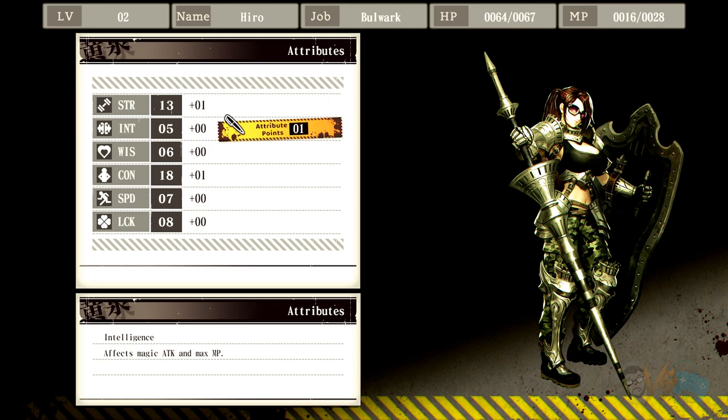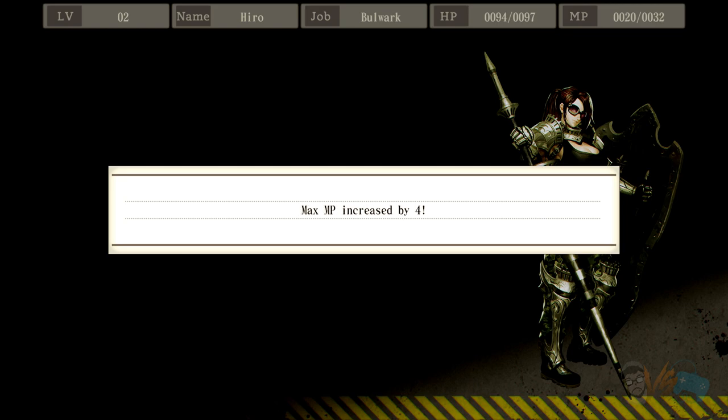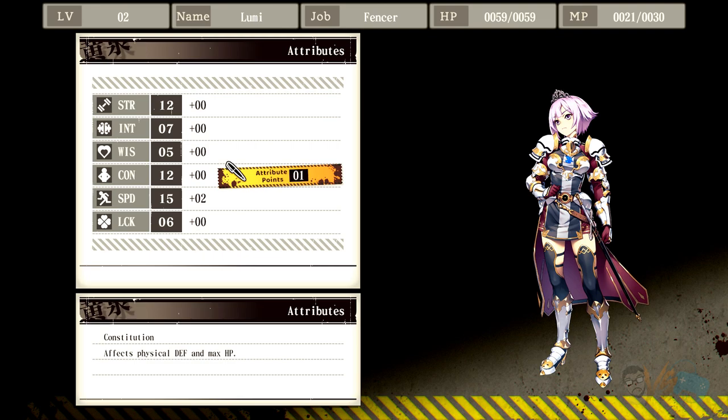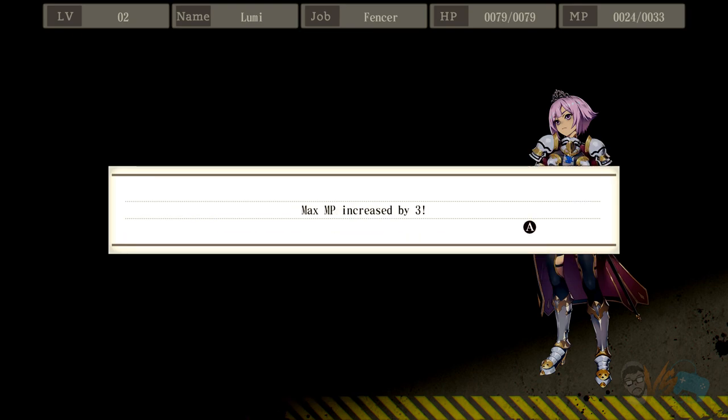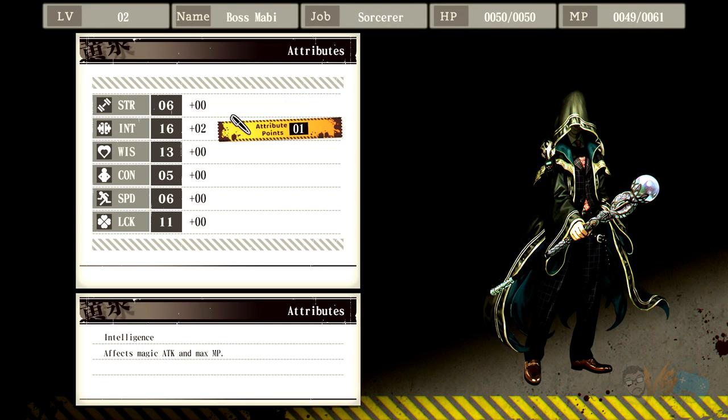Healing and max MP — her max MP doesn't go up that high. Constitution, by far. Loomy's speed is really high, constitution is whatever — speed is always going to be ahead. Let's do this again. Mommy leveled up — I'll go straight intelligence until we find a reason not to. Does magic crit? If magic can't crit, that's garbage.